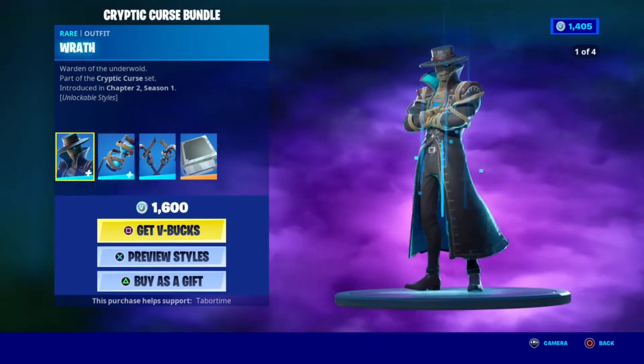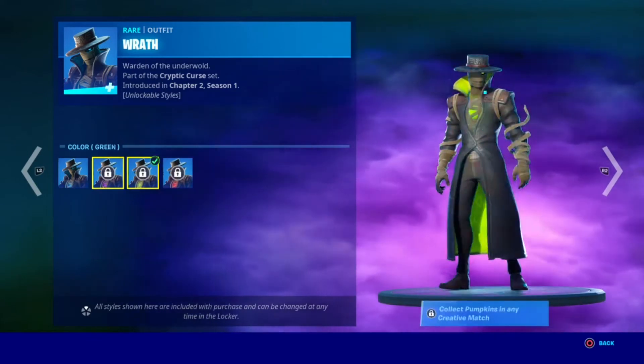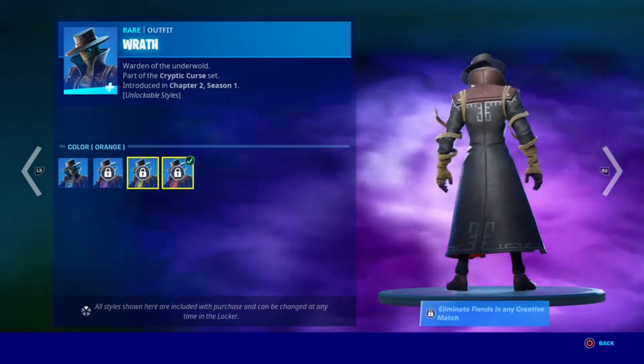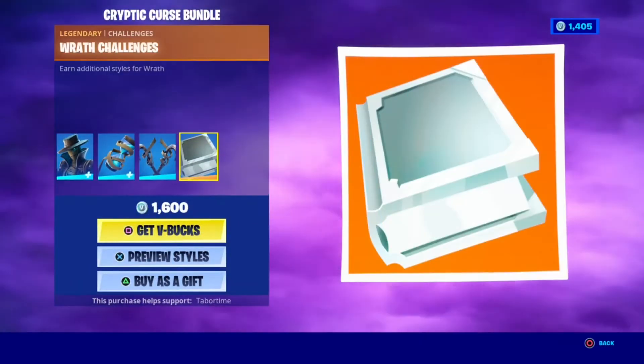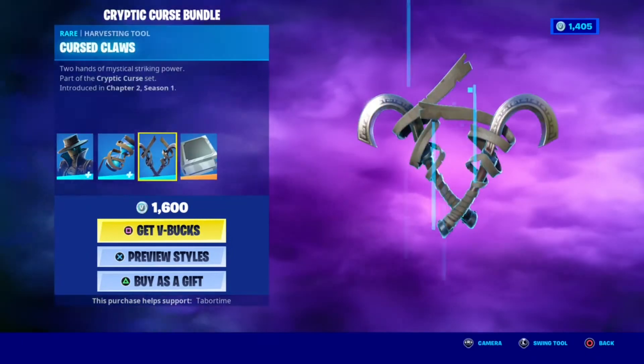It's the Cryptic Cruze bundle with wraps. The purple, lifestyle green, and orange — in my opinion the purple one is the coolest. The backbling also has all the other styles but you get it by doing the challenges. And then the pickaxes — these pickaxes are really really cool.